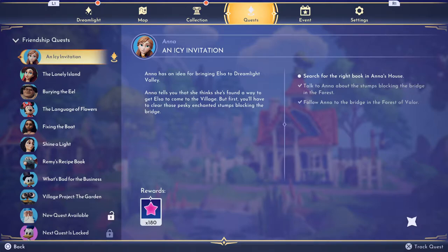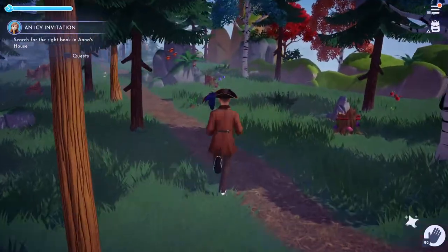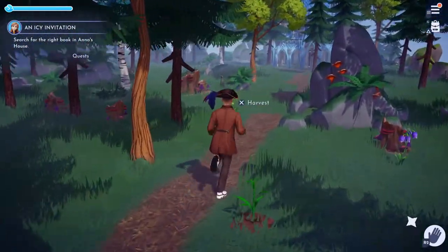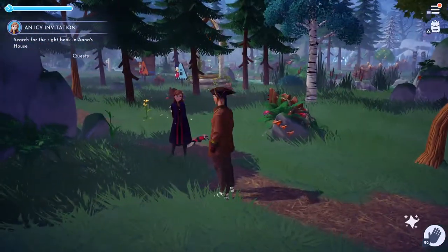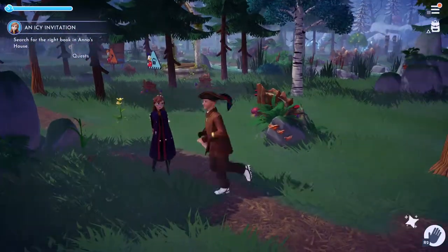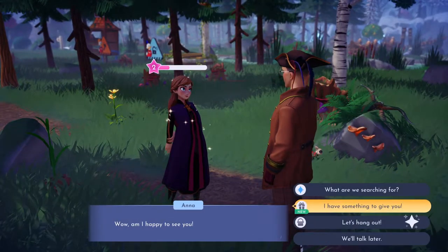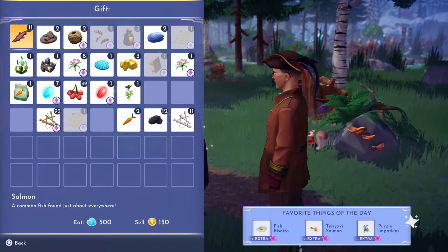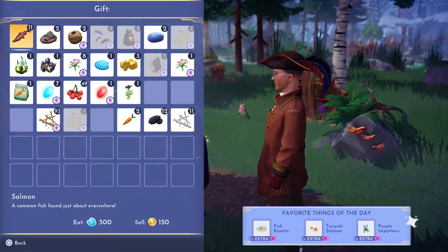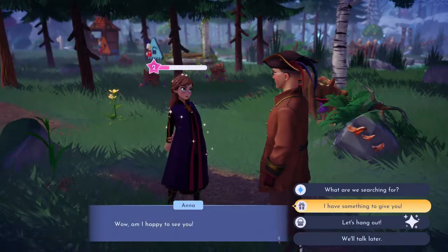So now we have to search for the right book in Anna's house. That's what we're gonna do right now — go find the book in Anna's house. I thought I had her set, but I'm gonna put her on follow because I've got her set for foraging. What she likes is purple stuff and fish risotto — rice and fish.